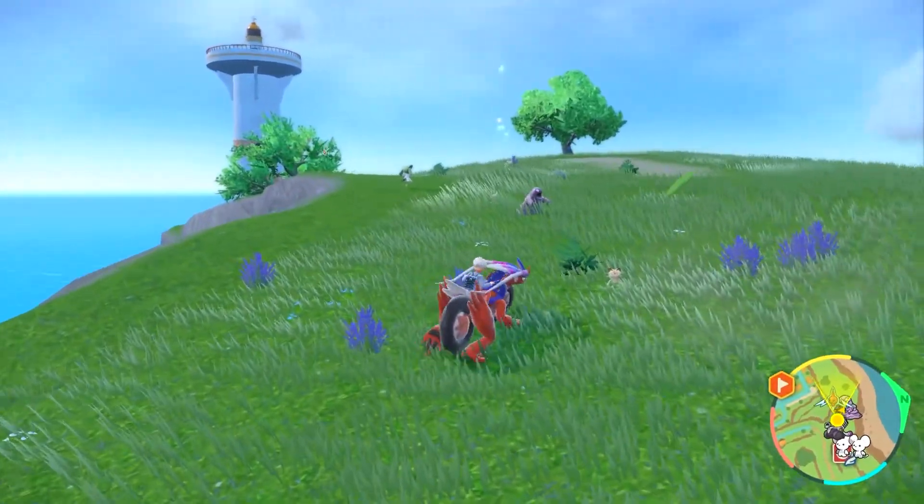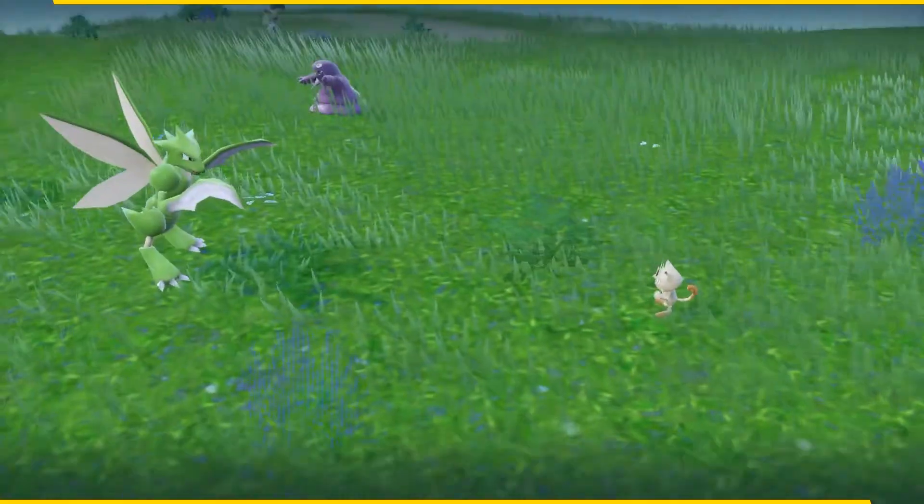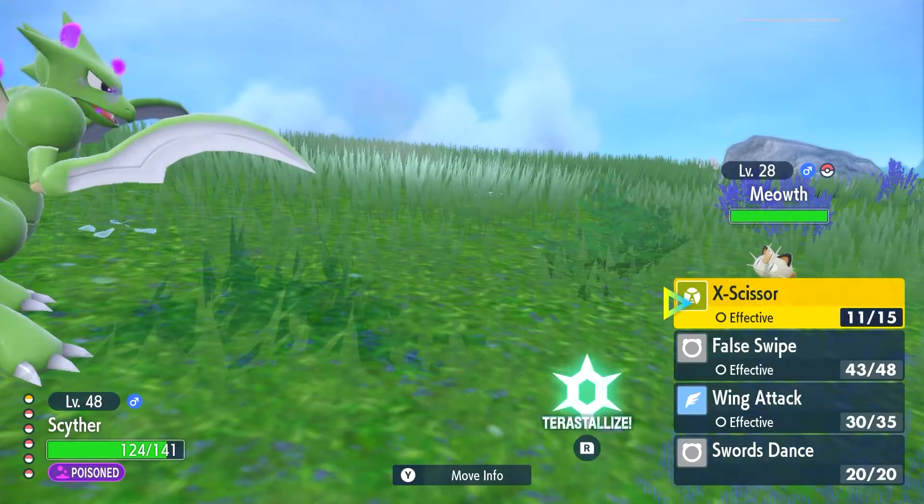The biggest challenge is that Ditto is disguised from the get-go. It can look like anything — it can look like any of these Pokémon.